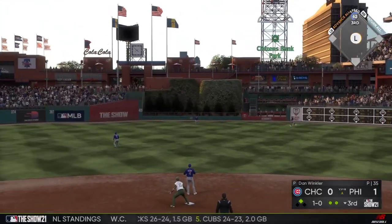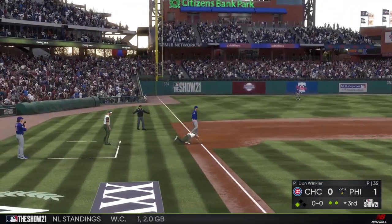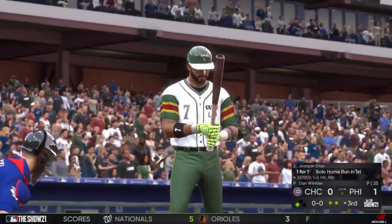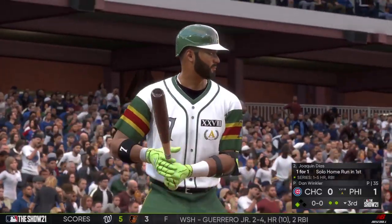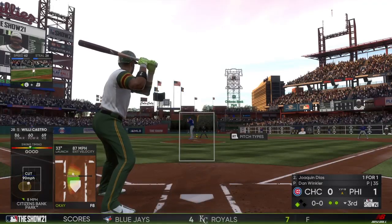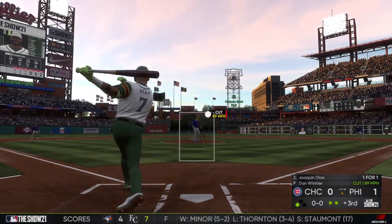High fly ball to straightaway center — catch made. The runner tags from second and makes it to third on the fly ball. Two away now. Next to bat will be Joaquin Dias. He went deep his first time up and that's been the entire offense so far — they've been shut down other than that. Here's the first pitch.